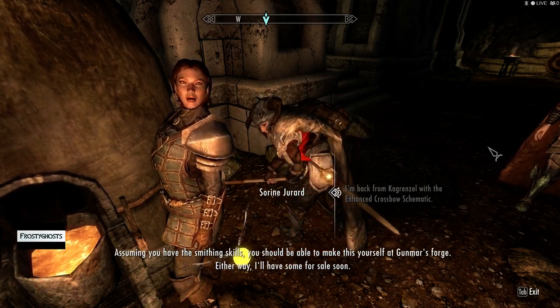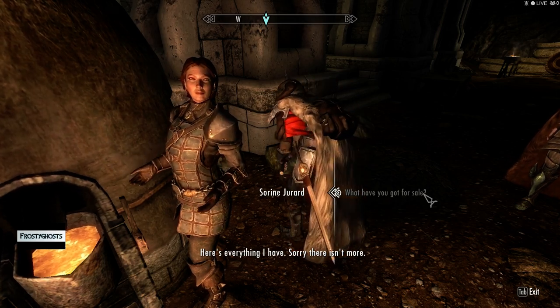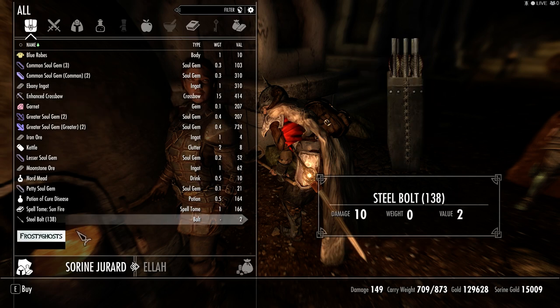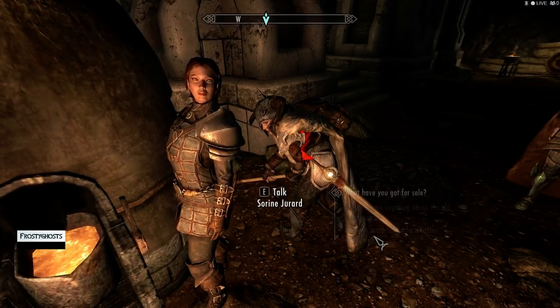Either way, as you... I'll have some for sale soon. What do you have for sale? Here's everything I have. Sorry there isn't more. Enhanced crossbow. Steel bolts. Let me go ahead and grab a hundred of your steel bolts. And I think that'll work.